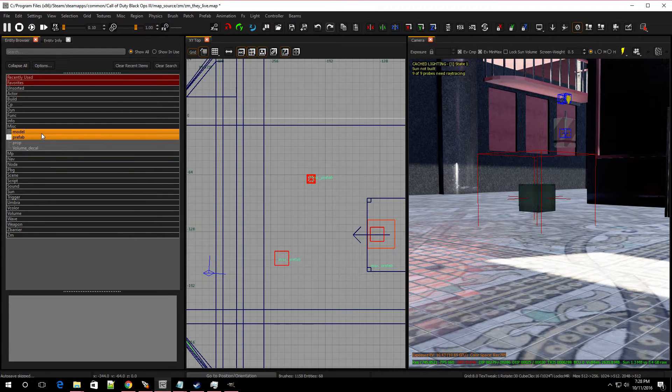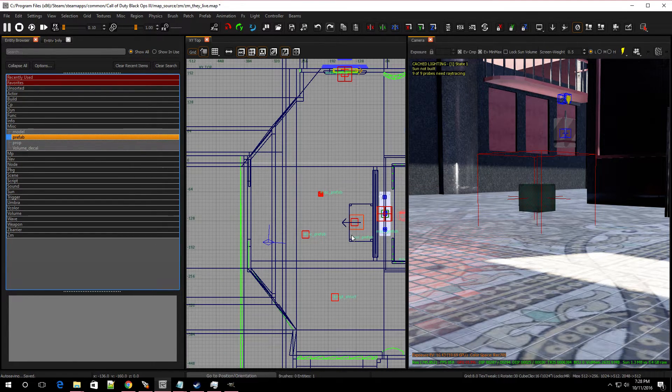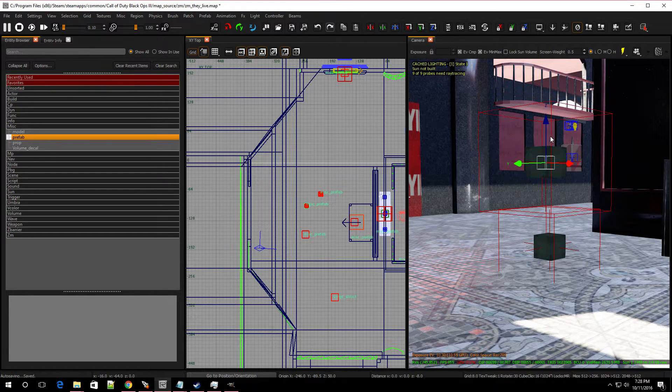Add another prefab, go to zm, go to buildables. This time we're going to put in the gas part — double click on that, move it around to find it. Drop it down but don't put it inside the floor; try to put it right above the floor so it won't disappear. That's the gas part.